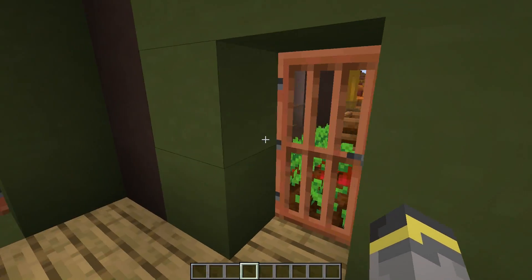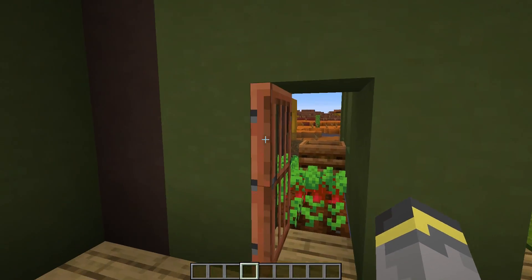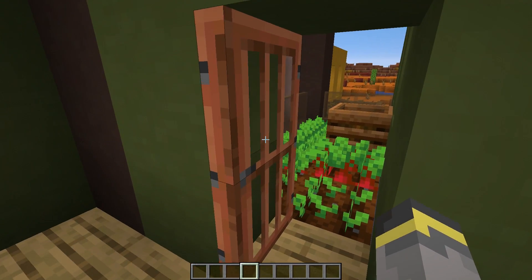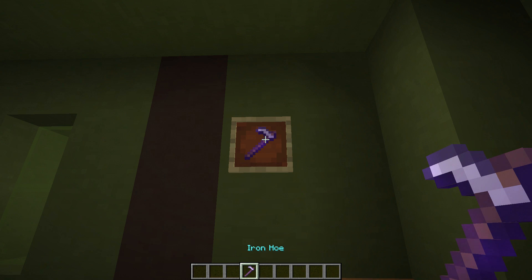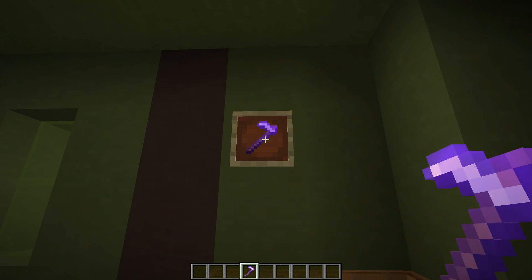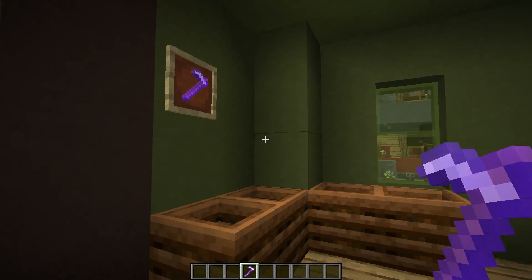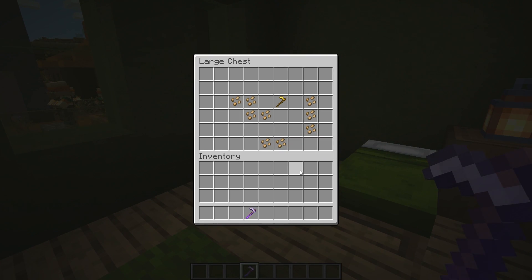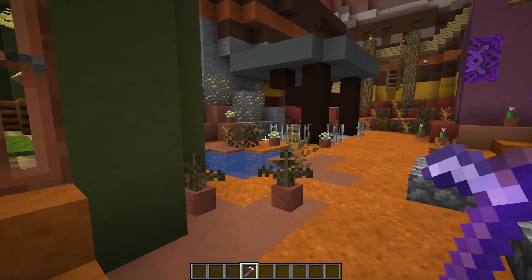Moving on, we have the farmer building. With such a dry biome the food would need to be a little more safe and encased in some kind of building, so we have a little farm balcony with some beet. Inside the house we have even more composters and an enchanted hoe on the wall — unbreaking two, so a pretty basic low-level enchantment. I think we should be able to find tools with randomized enchantments in villager buildings. There's a bed and a chest with some farm-related loot, even a golden hoe.